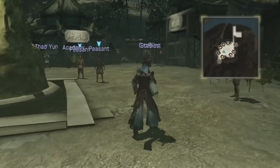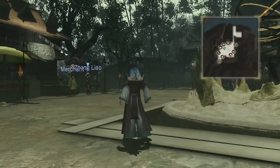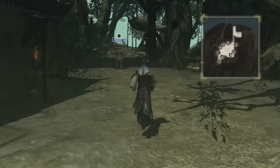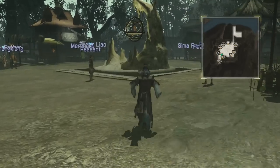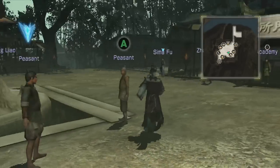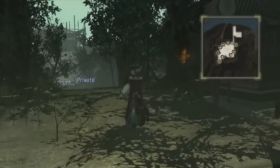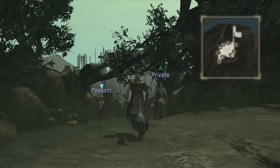You get the stables guy, you get a training grounds where you can level up people based on how long you're doing missions for Ambition Mode. So the whole point of Ambition Mode is to build the Tongkatai — I believe that's how you say it — which is basically like an imperial palace, a palace for the emperor.